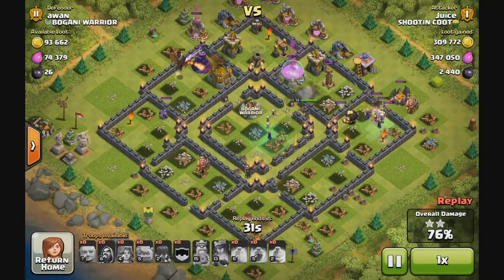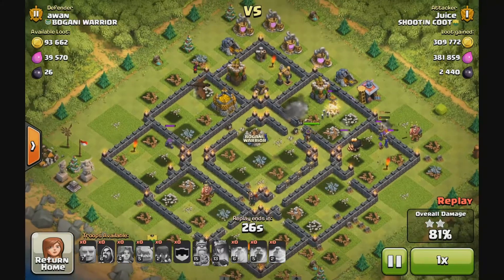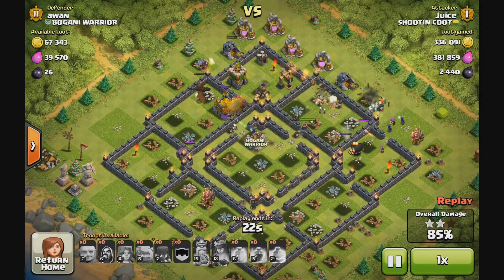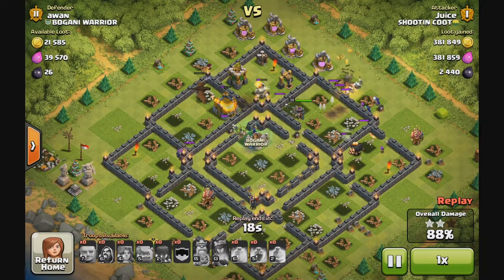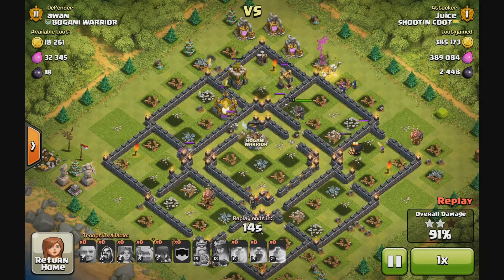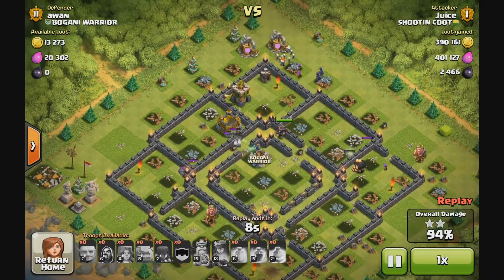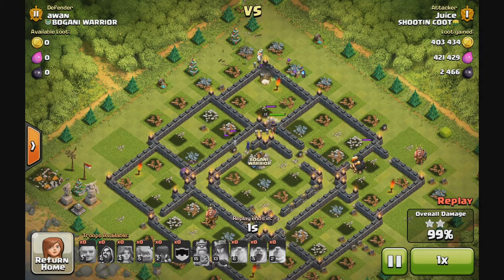This was a hell of a take — it was a nice find. It's tough to find these bases with 800,000 to a million in available loot, but when they come, oh, it is so nice. You've got to hit that next button about a million times, of course. They're flooding around through the outside to get the last little bit done, and this would be a nice three-star — and a done deal.